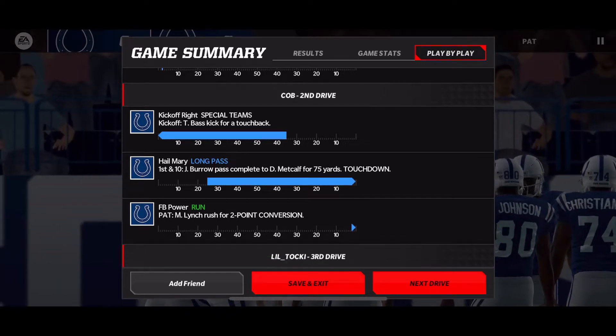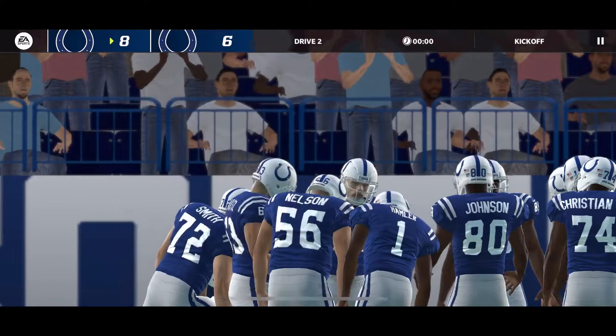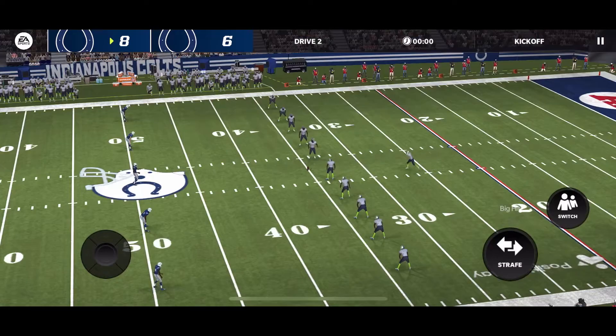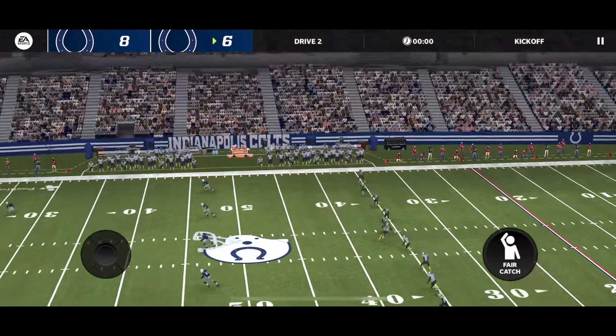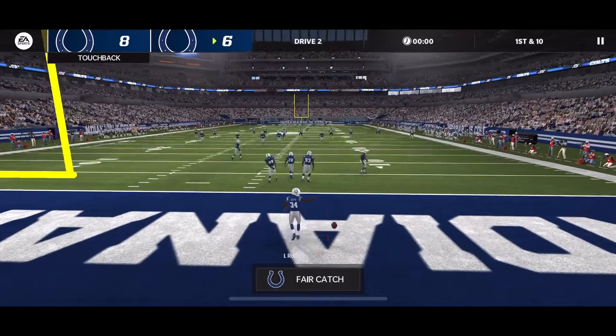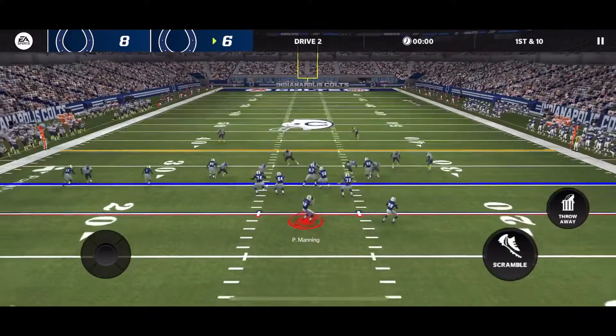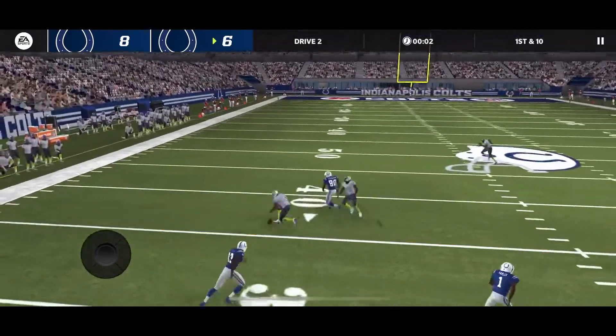He's running hail mary — if you don't know, it's a cheese strategy because if you're favored in a matchup you can literally just run hail mary every single possession and score a touchdown. He's going to score every possession, so we already lost this game. At this point it's just chuck the ball to somebody and pray.